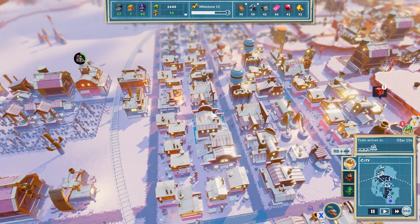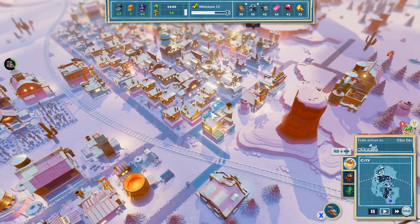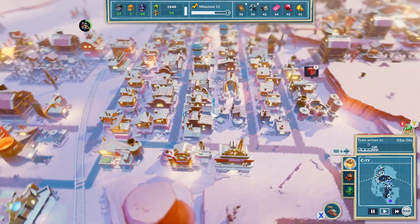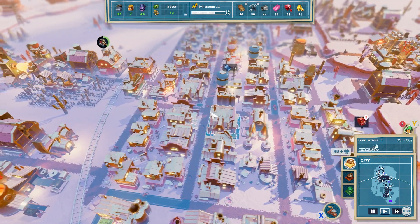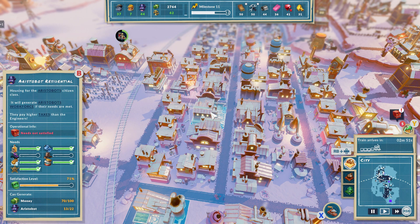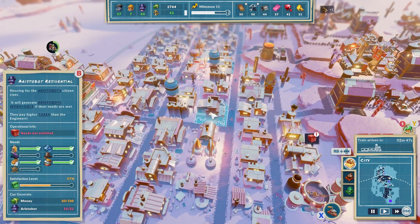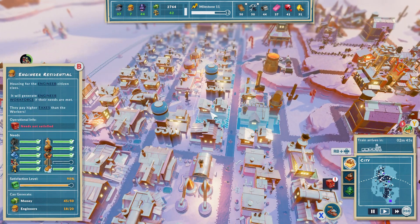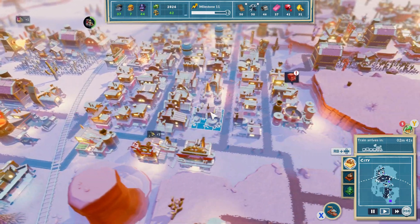Billy with Gamer back online, we're on part 16 of SteamWorld Build. We are just about making a little bit of money a week, but we need to really encourage our aristobots to be super happy and to get more of them in, because they pay the most - they can generate a hundred bucks per property, whereas our engineers can only bring in fifty.